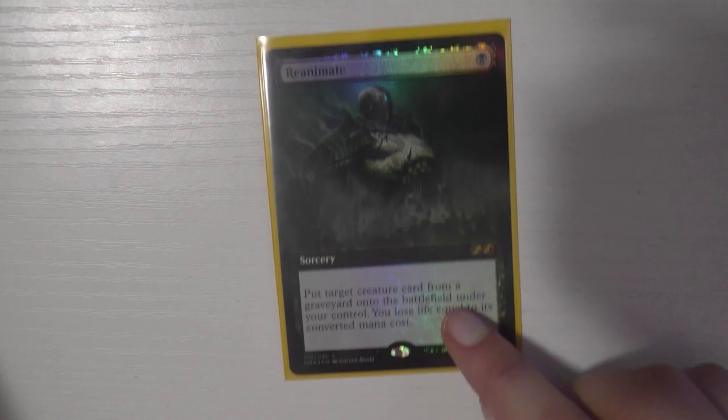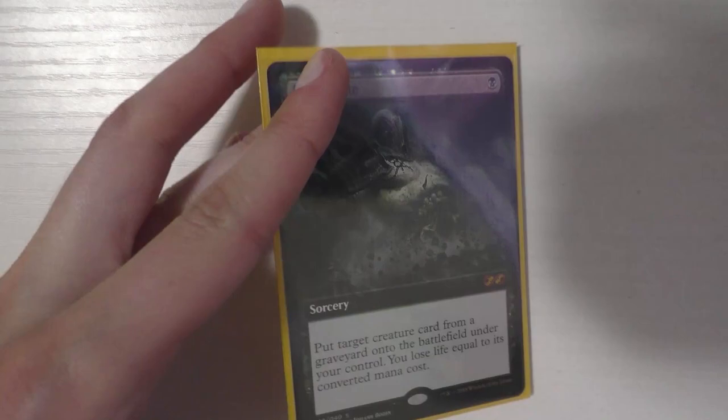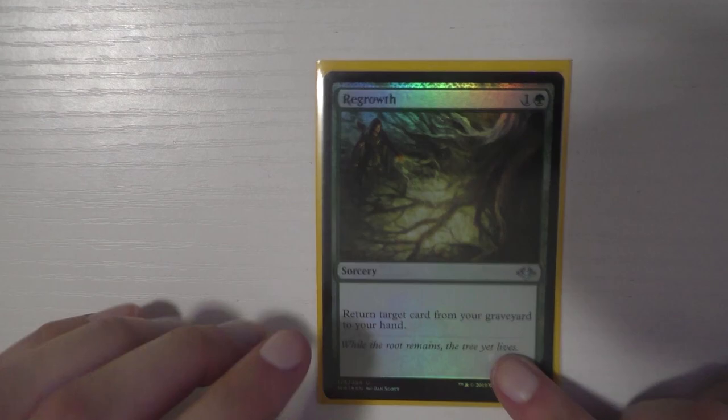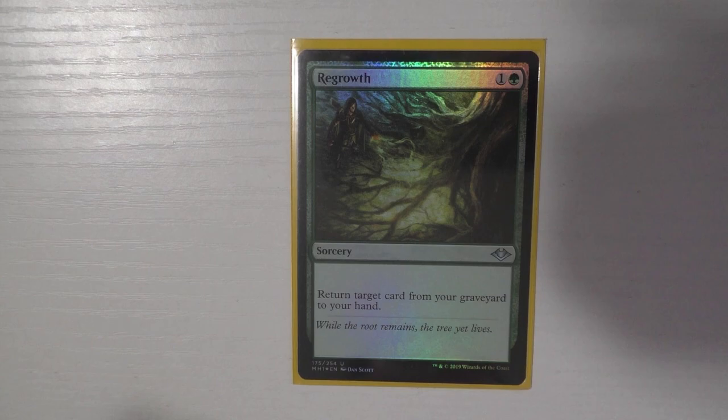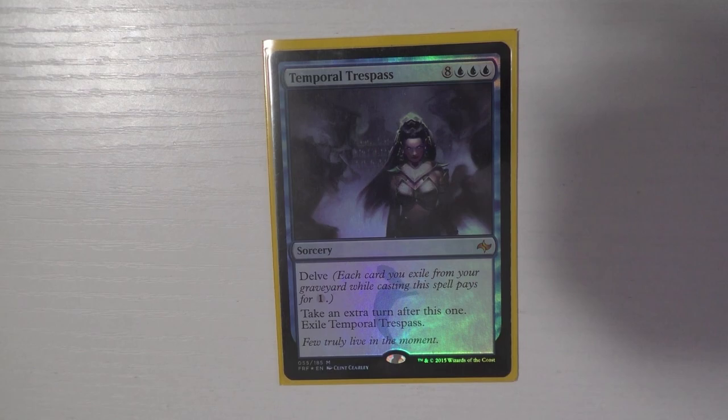I have Ponder and Preordain — good cards along the same line. I have Reanimate — great card, one mana to get anything back, though you do lose life equal to its CMC. I have a lot of life-loss effects in this deck but I took out Blood Artist and don't have much life gain. Honestly, though, I don't often kill myself. The next card is Regrowth — any card back to your hand for two mana, it's under a dollar and the foil is about two dollars.